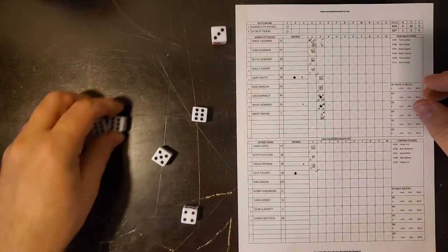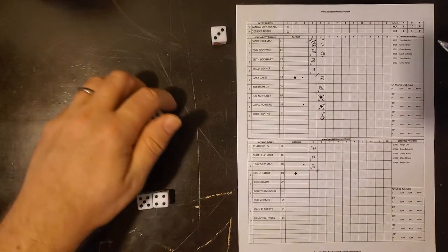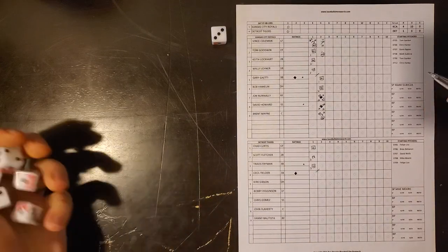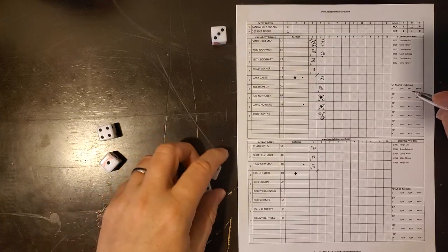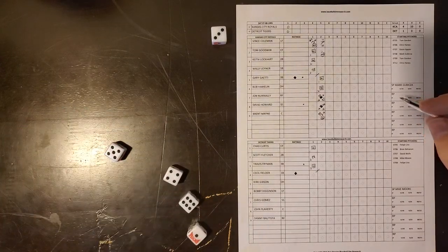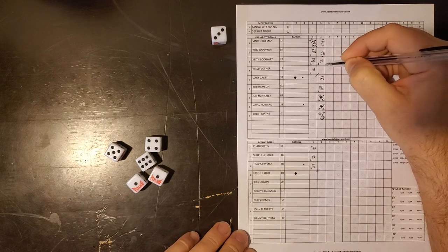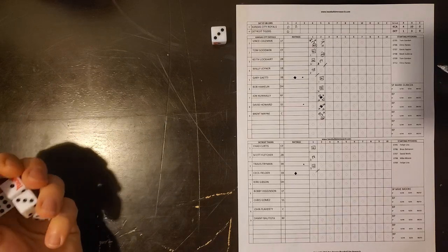Tom Goodwin comes up — three sixes is going to be a walk. Moore, after a decent first inning, is really struggling here, and that loads the bases once again. Keith Lockhart comes to the plate — seven-nine-ten-fourteen, and 14 is going to be a fly ball to left field. No error on the play, Bobby Higginson makes it this time for the third out of the inning. The Royals get two runs on two hits and leave the bases loaded. We head to the bottom of the second inning.